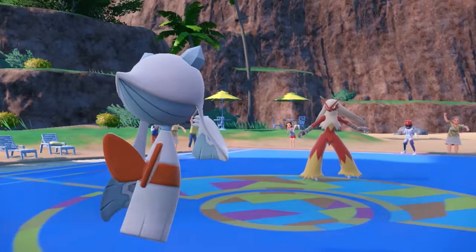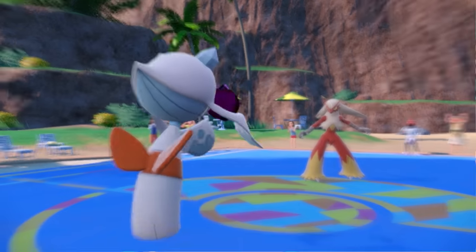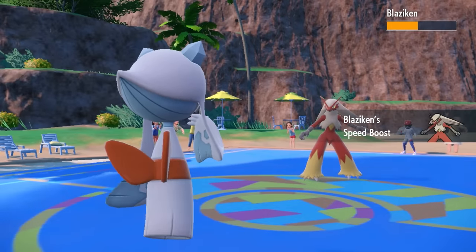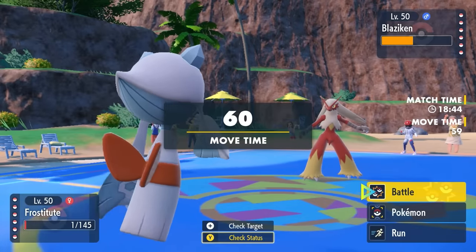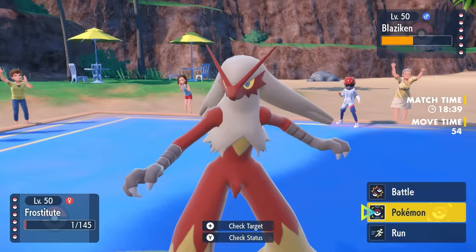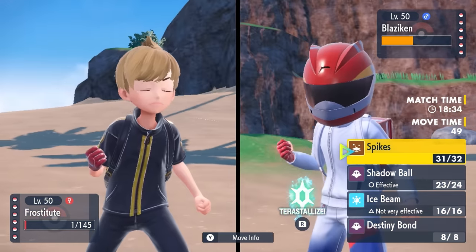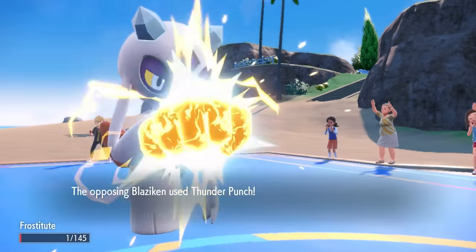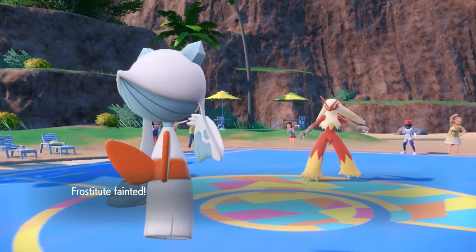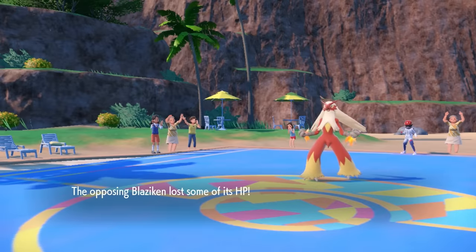Most importantly, this lets me fire off a neutral Shadow Ball. We see this thing is Life Orb, and the damage from Blaziken is ridiculous. I can't afford to let it set up a Swords Dance. They outspeed me and I don't have a good switch option, but I feel confident I have Tentacruel in the back. They finish me off with Thunder Punch, and I get the 30% Cursed Body proc — that disables the Thunder Punch, making Tentacruel's switch-in much cleaner.